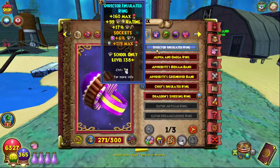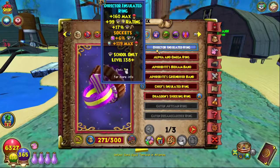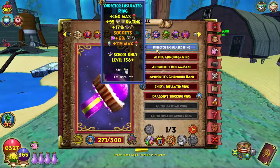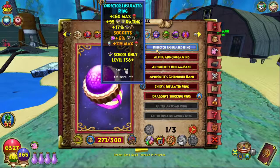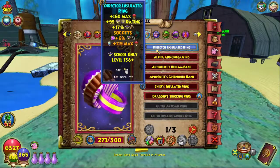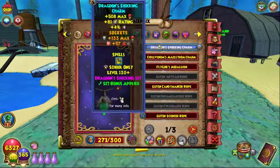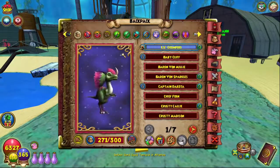For the ring, big game changer at level 140 — we're using the Director's Insulated Ring now. You can use the executive caramel ring, which gives one percent more damage than this one, but it doesn't give you a circle socket. This ring has a circle socket so I added a pierce jewel onto it to get even more pierce. This is the best ring slot in my opinion for any school, so we're using this ring in all my setups. We have the Dragoon Shocking Ring for crit, but the caramel ring is better, so we use the Dragoon for the amulet set bonus instead.